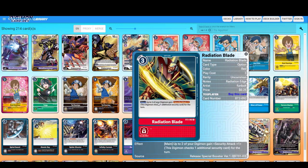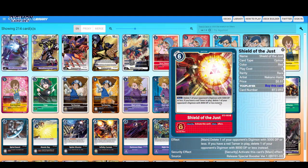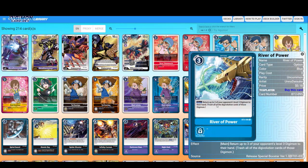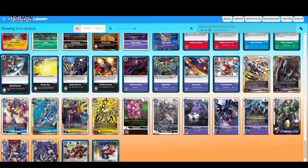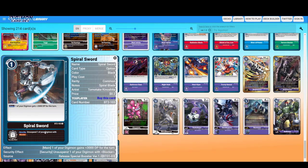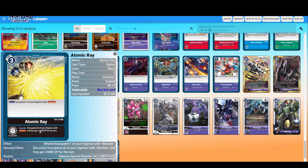Radiation Blade — up to two of your Digimon gain Security Attack plus one. Hmm, not too shabby. Shield of Just — delete one of your opponent's Digimon with 5000 DP or less; if you have a red Tamer in play, delete one of your opponent's Digimon with 10000 DP or less. River of Power — return up to three of your opponent's level three Digimon to their hand and trash all Digivolution cards. Return one of your opponent's suspended Digimon to the bottom of their deck and trash all Digivolution cards — cost seven, that's why. One of your Digimon gets plus 3000 and unsuspend one of your Digimon with Blocker.